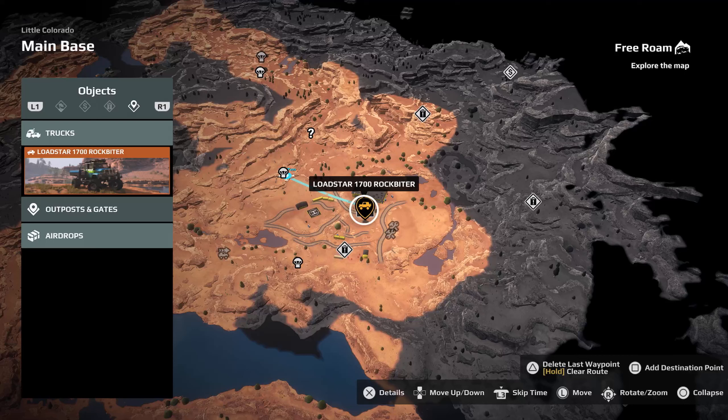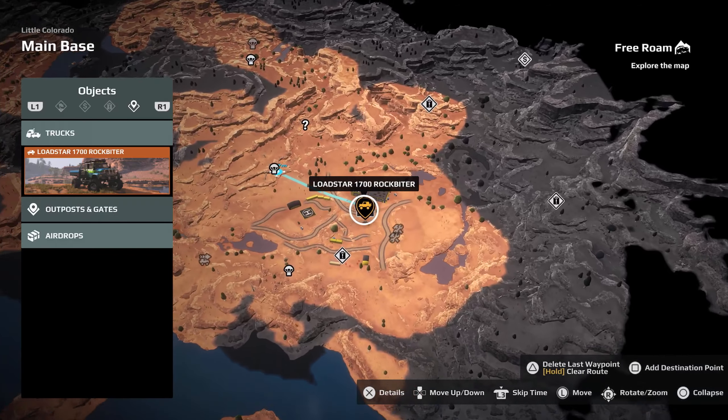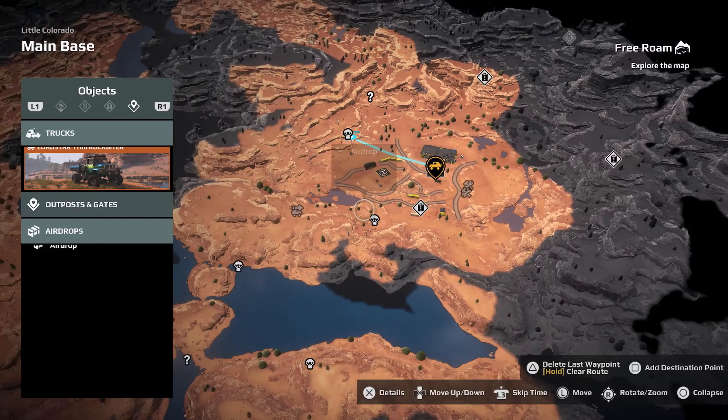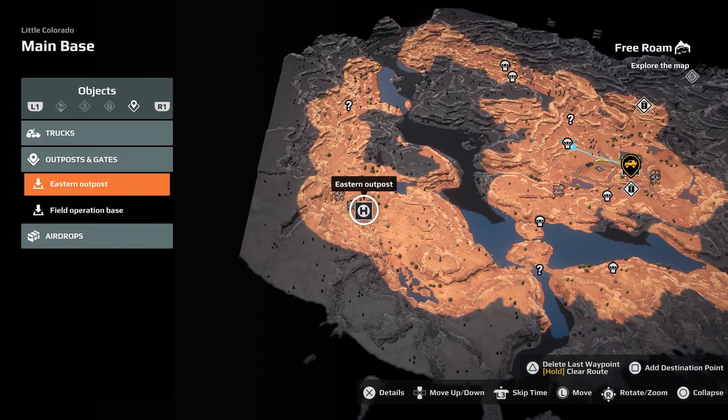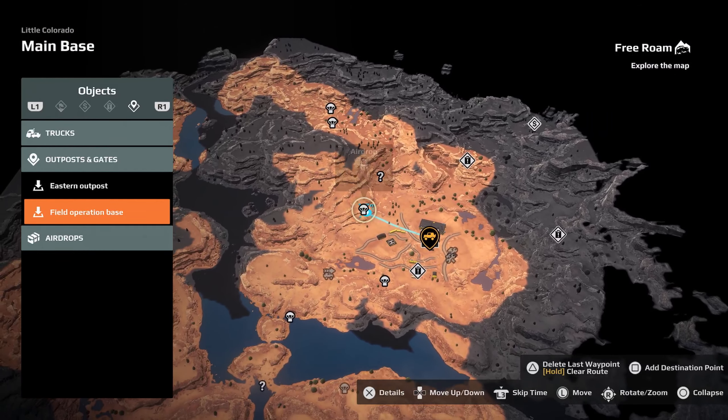So I didn't know that you could do this, but if you just go to Free Roam in Little Colorado, which is essentially the tutorial map, and you choose to spawn at the main base here — not the one that's way off to the left, the eastern outpost — the actual Field Operation base, once you spawn in...